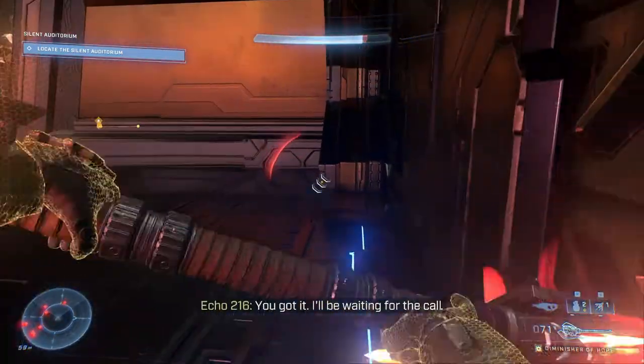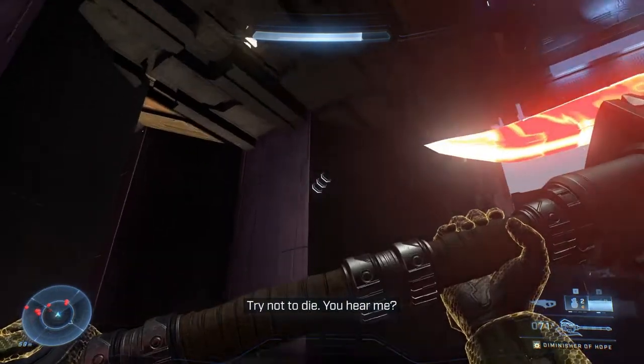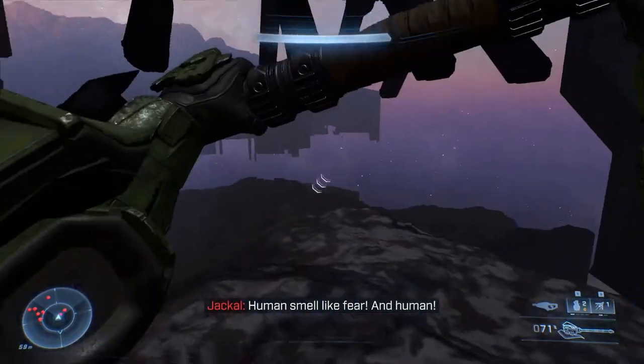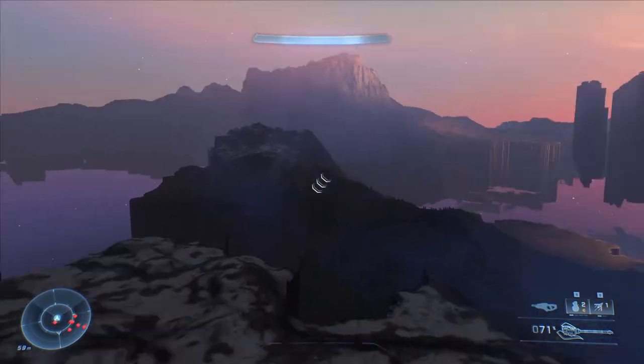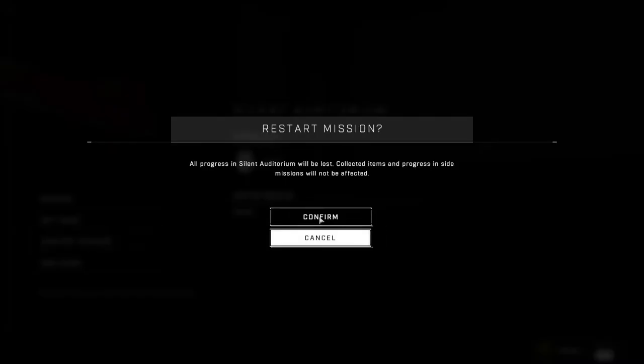One thing you'll have to watch out for is if you do it wrong and you get out of bounds and fall too far, you'll just get caught in this weird stuck thing where you can't do any actions. So that's the soft lock. You've got to restart.